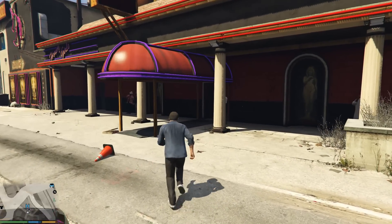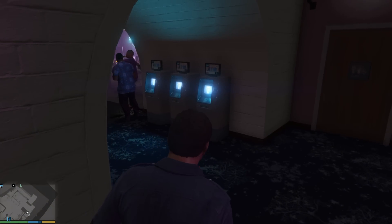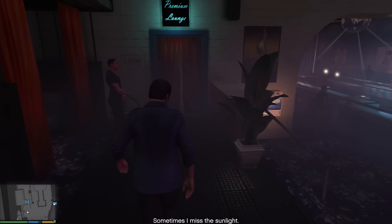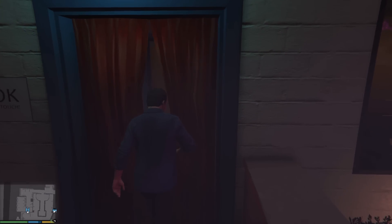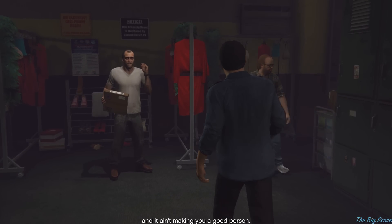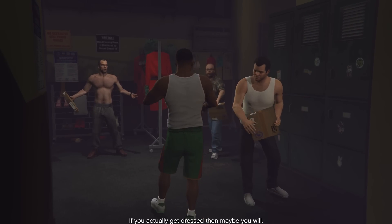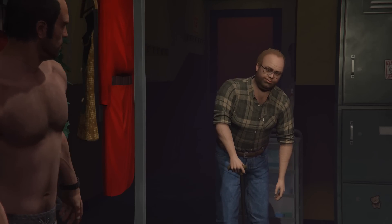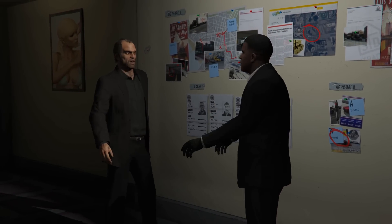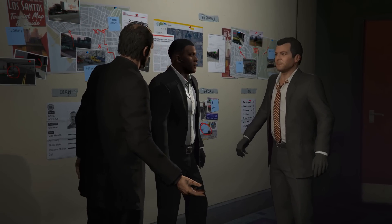All right, here we are at the strip club again. Good to see you, James — or whatever your name is, I think it was James. Boogie's here too, what's up Boogie! Four hundred million dollars isn't making this guy a player and it ain't making you a good person — now put on your clothes. So we ready? Gonna get this cracking, right? Is it me or is Franklin getting more and more buff? Such a beast. Let's go — gold ain't ours yet but we are this close. Get the crew, let's go!